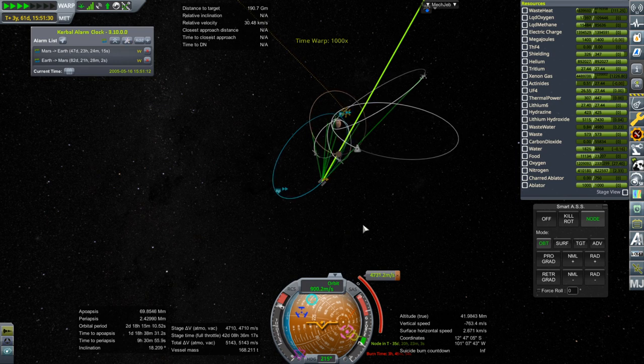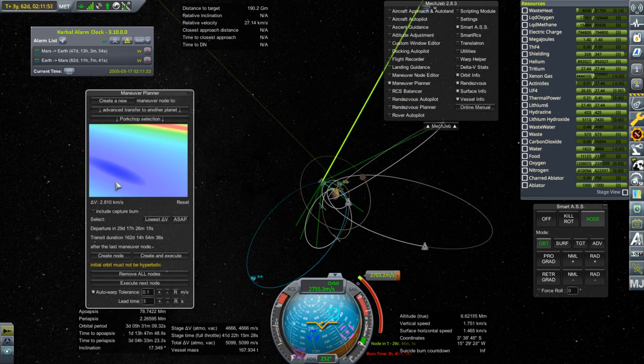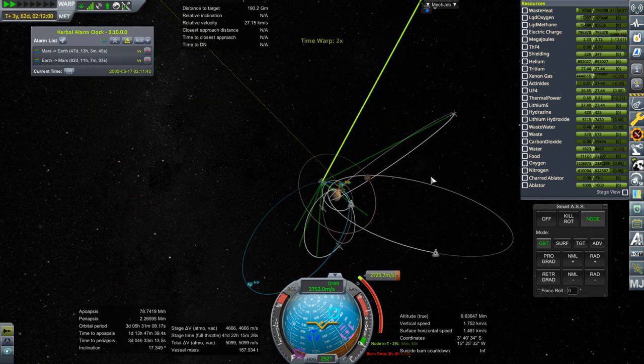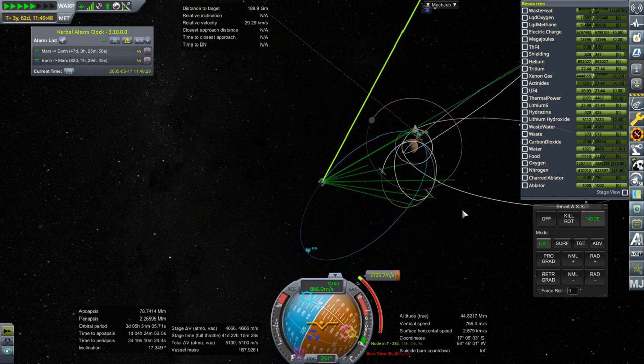It brought our periapsis down quite a lot. I don't know if that's helpful, actually. That was more than I expected - it seems to have done horrible things to our situation. We lost like 200... Okay. So let's not do that - that was bad. Yeah, definitely do not bring your orbit in. It seems like Oberth effect and all that, but no, it's no good.